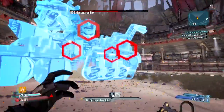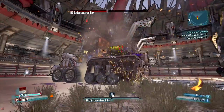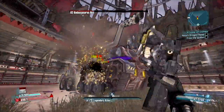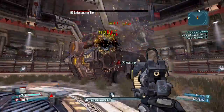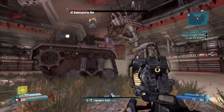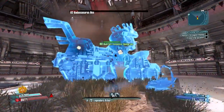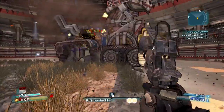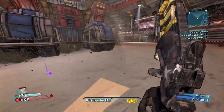There we go — we got the first barrel and we're pretty much done with the fight. He can't fight back; you just keep stun-locking him with no issues. If you're playing a class that has to deal with bullet reflection, I recommend positioning yourself at an angle so the bullets won't reflect back at you directly. And there we go — Badassasaurus Rex down again, really no issues.